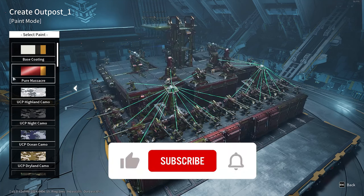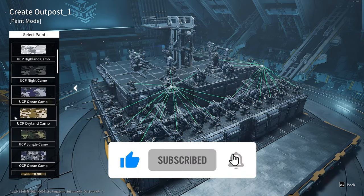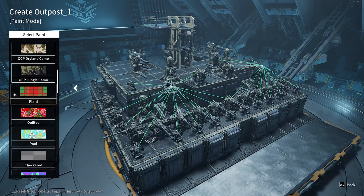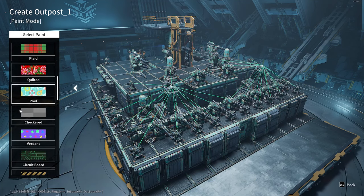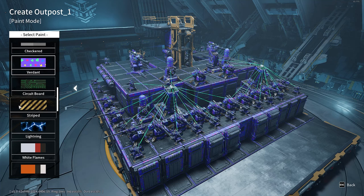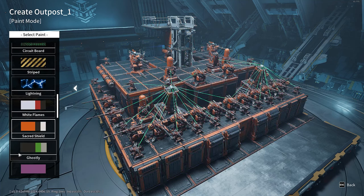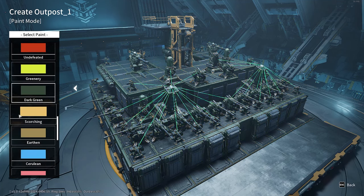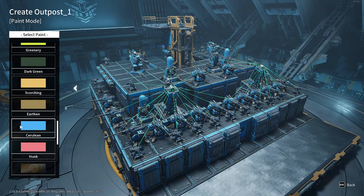So there you have 13 blueprints for new outpost paint jobs. There are many, many more to find, however. Sadly, the game doesn't give any hints on if these are hidden in missions or are unlocked with text or mission progress, and I certainly don't remember picking up more than what's in the base. But hopefully this gives everyone a helping hand, and I'll see you in the next one. Kennetor out.